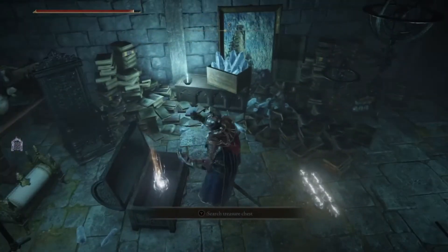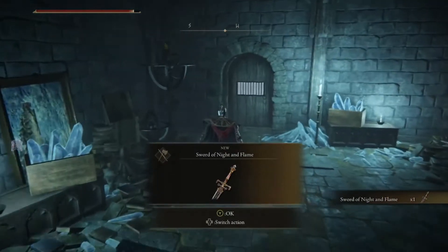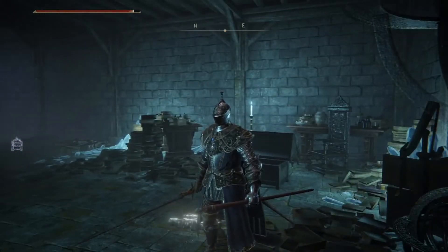Right in here, in this chest, and there's the Sword of Knight and Flame. There's a door for a shortcut on the way out. Hope this helps some of ya. Thanks for watching, don't forget to like and subscribe if you like this content.